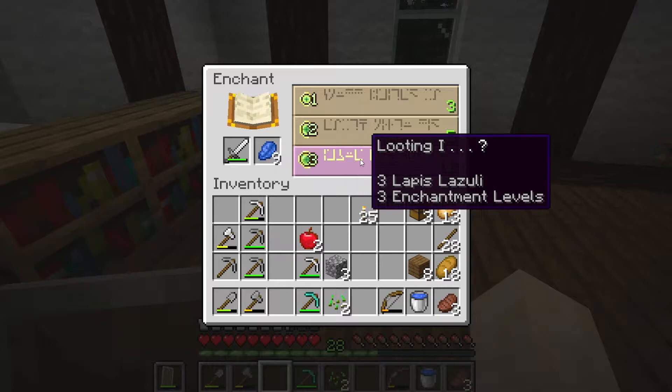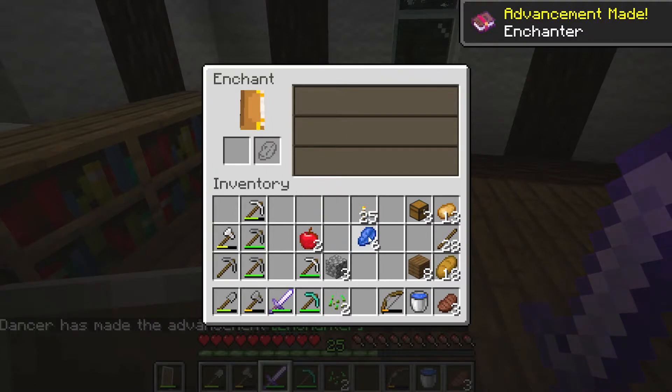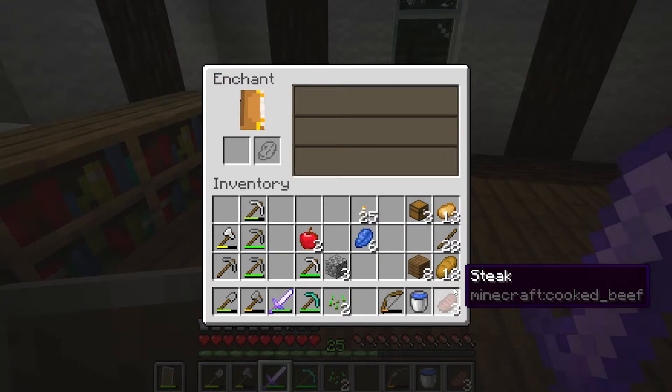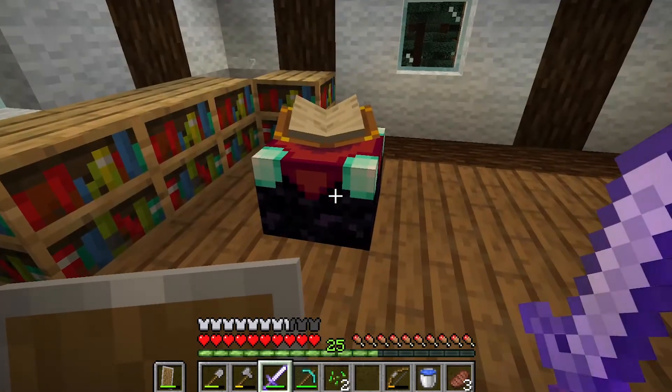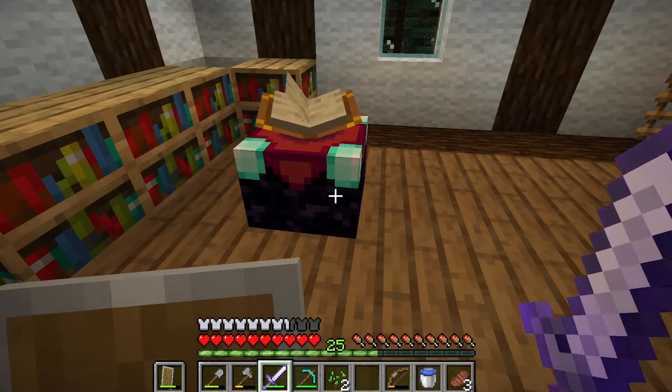Right now I'm going to enchant my sword with Looting to see how that works and then place it down. As you can see my lapis has gone down — I'm now down to six. So that took three lapis and also three of my experience levels.